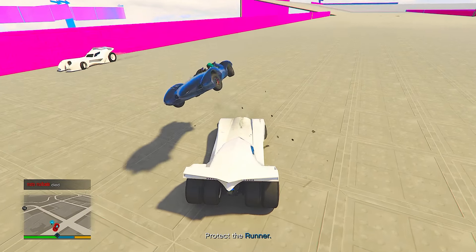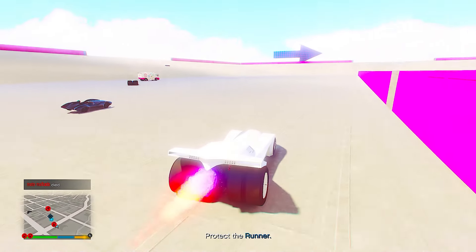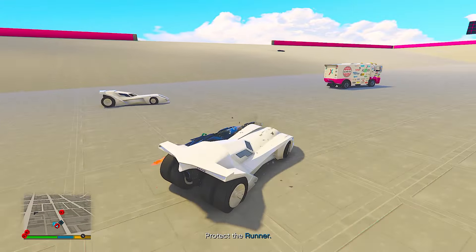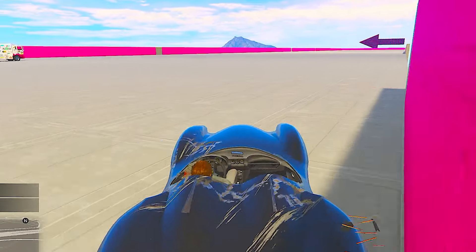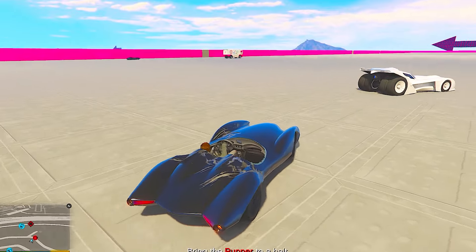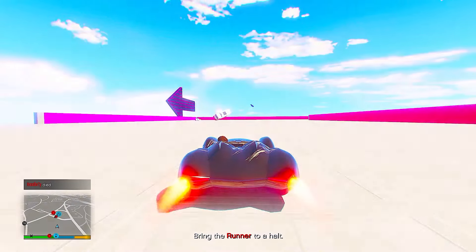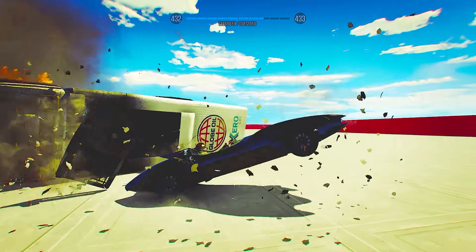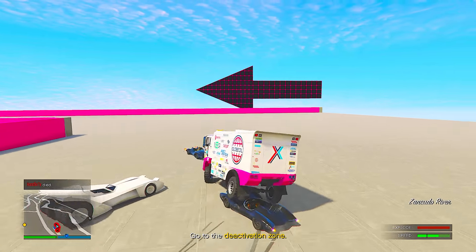Basically you have a runner — in this case it's going to be the Brcade — and you're trying to carry as much speed as possible. There'll be a meter in the bottom right-hand corner. You have the attackers and the defenders. If you're on the defending team, you're trying to stop the attacking team from bringing that runner to a halt.